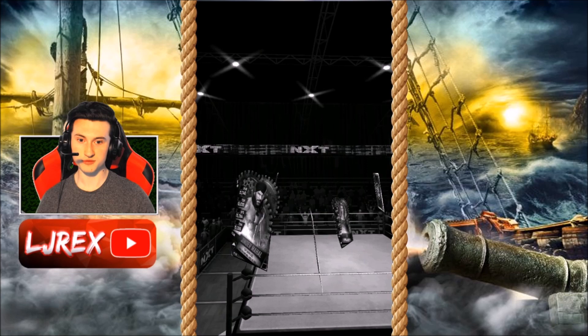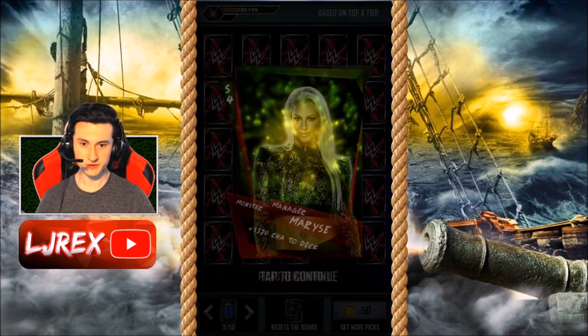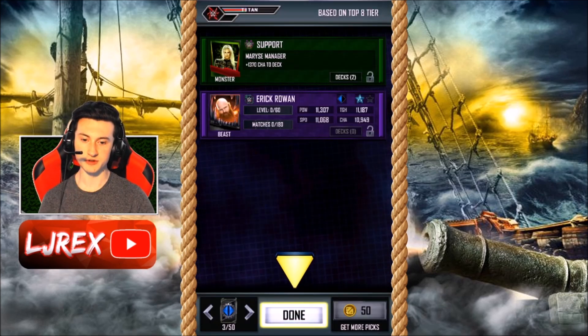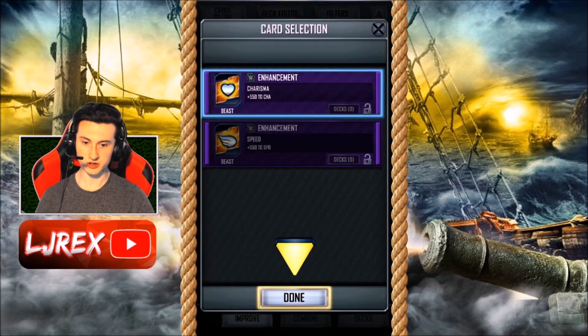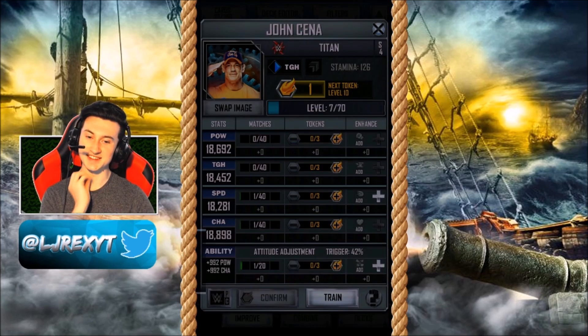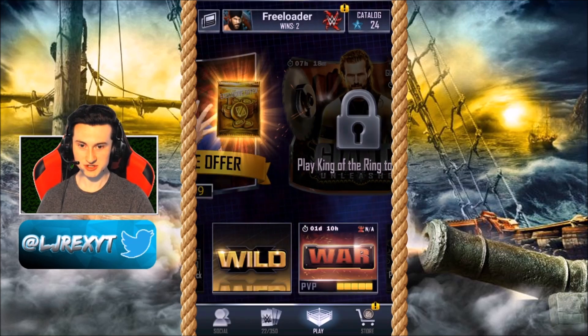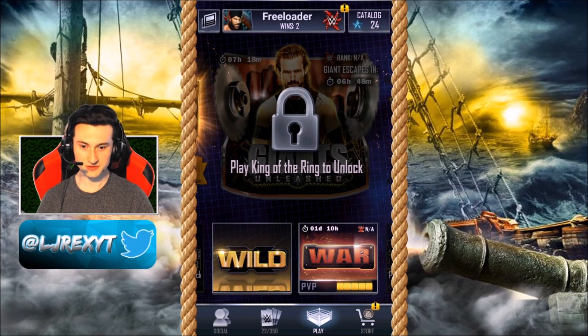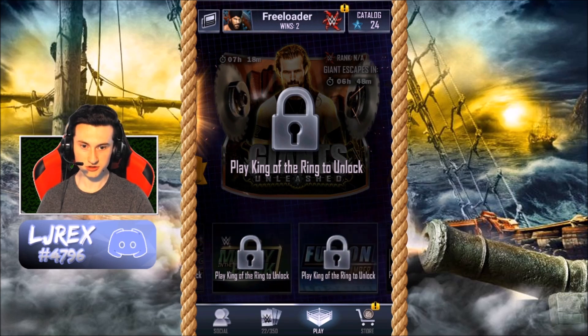We are now going to go on to our third and final game, which unlocks everything else within Supercard. We can view and improve all your superstars — they're going to make us train them up. We're just putting in a Beast Enhancement — look how much it does, seven levels! Play another wild game or check out PvP to unlock King of the Ring. So we need to play wild or PvP to unlock King of the Ring, then play King of the Ring to unlock everything else. So we're going to play our final wild game.